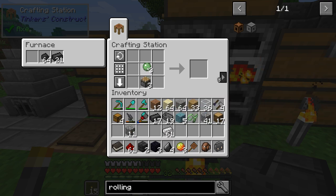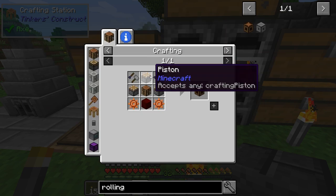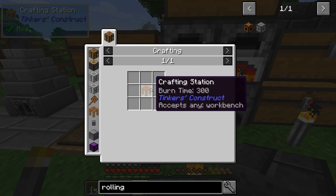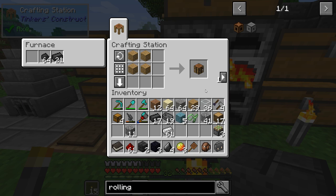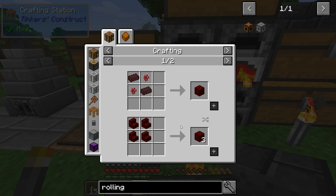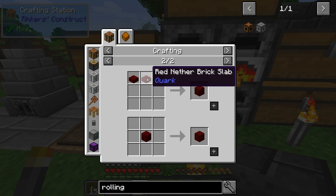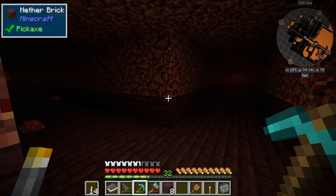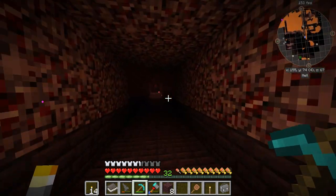We need three pistons — regular or sticky, it doesn't matter. Also we need red nether brick for the rolling machine. Well, this is going to be an issue — I did not know there was a nether fortress right by my spawn. As you can see, the spawn portal is right there.